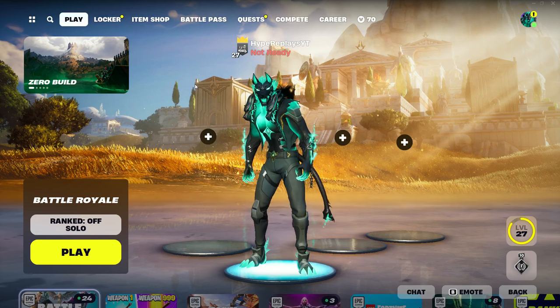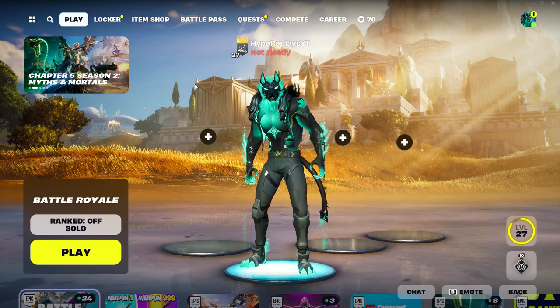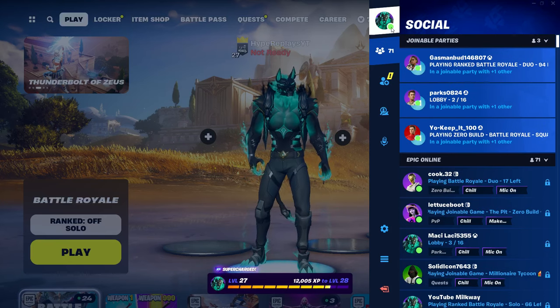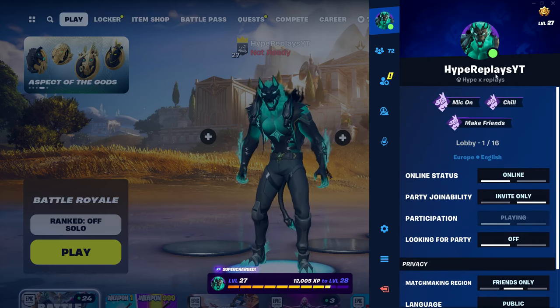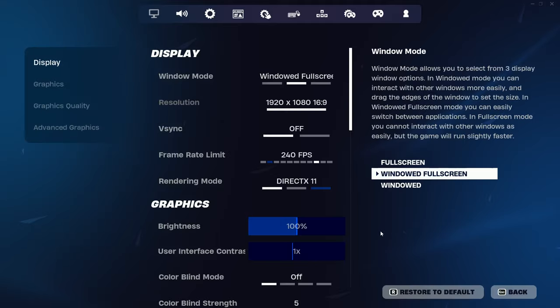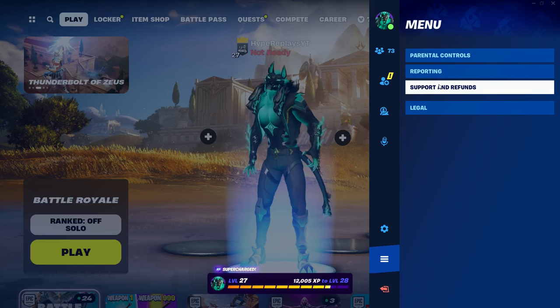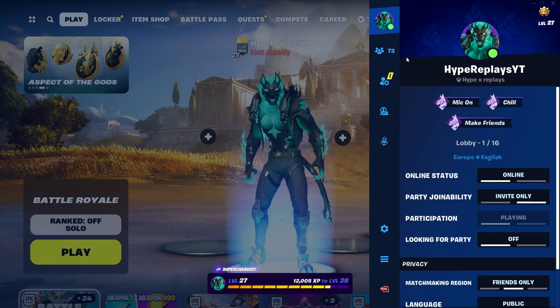Once you've made your way to the main battle royale lobby, go to the top right-hand corner where you can see the skin icon. Clicking on it will bring you to the social tab — at the top you'll see your Epic Games username, the skin icon, add friends, looking for party, voice chat options like game channel and party channel, your settings, and a menu with parental controls, reporting, support, refunds, and legal.